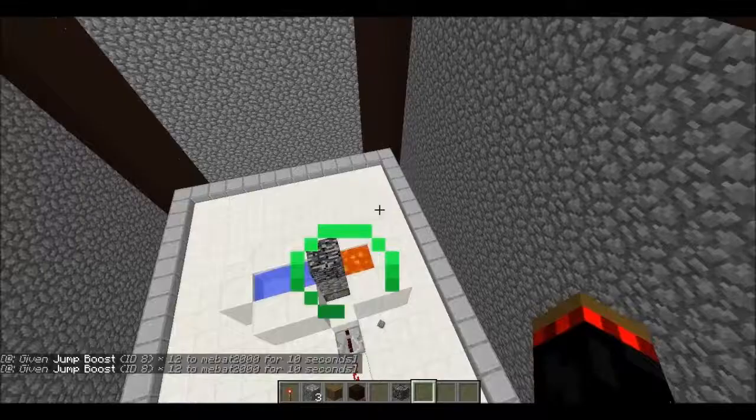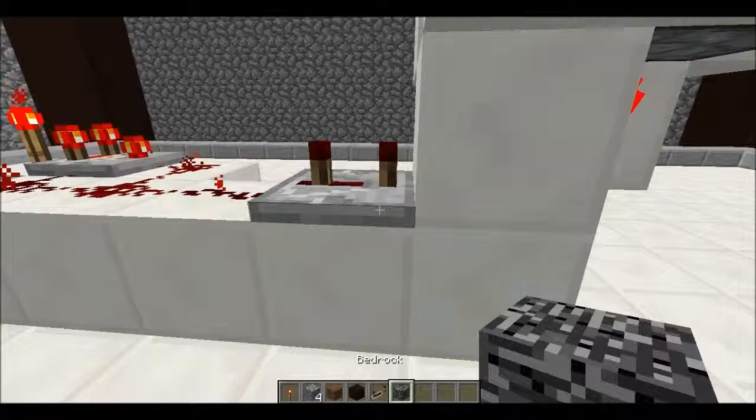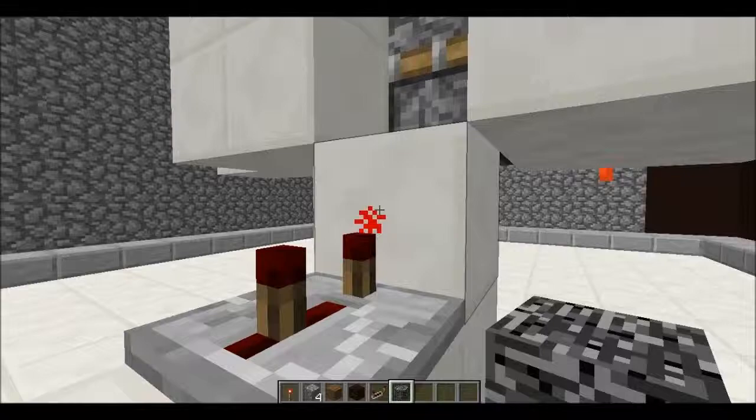Let me show you what's going on. I have to jump over here. Okay, there's a clock right here, and it goes over and it goes into this right here — a repeater. And repeaters go through a block, hit the redstone torch, and make it go on and off.